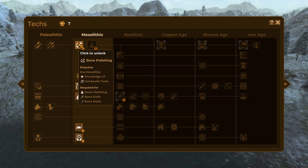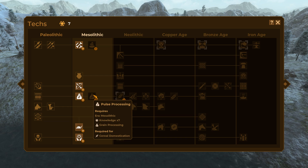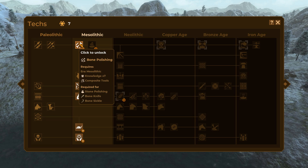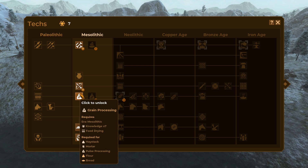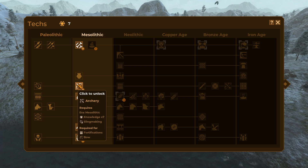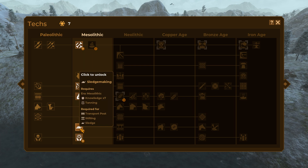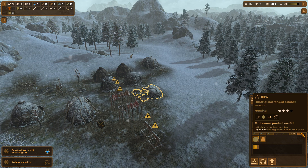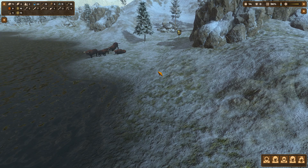Bone knives and bone sickles — sickles being primarily useful once we start getting cereal domestication. Knives are alright. Stone polishing wouldn't do a lot right now. I think it comes down to archery or sledges. I'm going to start with archery so I can take on larger game without feeling at so much risk. After that, sledges, then possibly some tools and processing. That means I want to go ahead and fabricate myself a few bows right now.